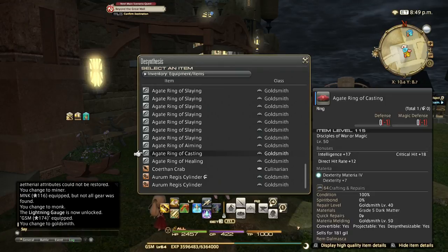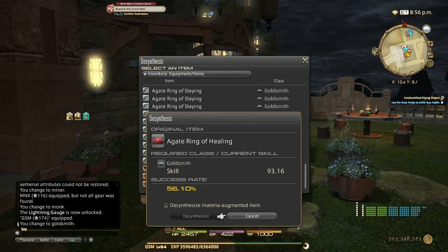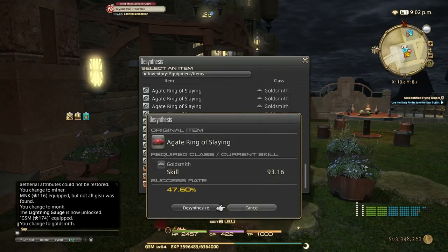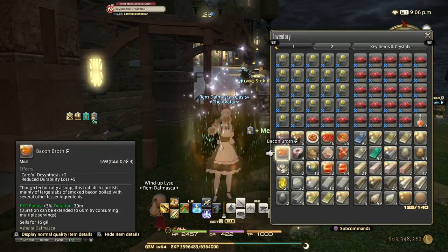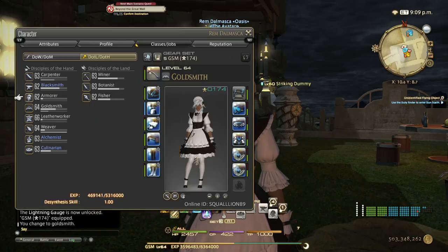Sorry if my sound is echoing right now — I just moved into a new place and I have a big room with not much stuff, so there's nothing I can do about it right now. Anyways, here are the accessories, and without food and potion, with one materia melded, I have 56%. Without materia it's 47%. Materia is actually increasing the rate quite a lot. Let's pop food and potion and desynth. We were at skill 93.